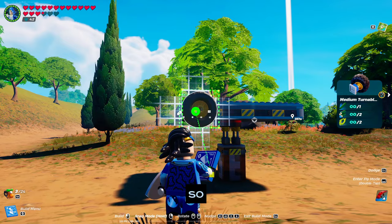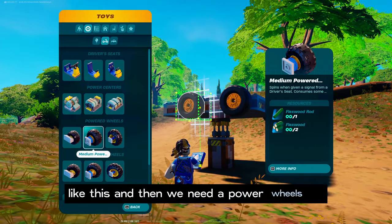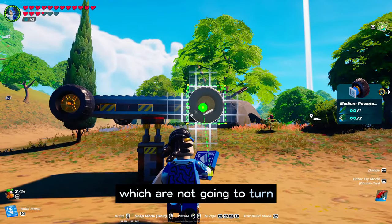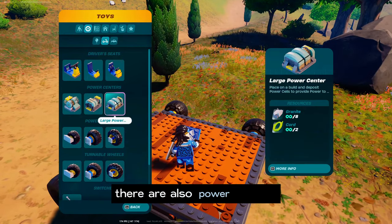The turnable wheels are needed for your vehicle to turn left and right, so we will attach those to the front side of the vehicle like this. The power wheels give power to your vehicle and are not going to turn, so I'm gonna place those like this on the rear.